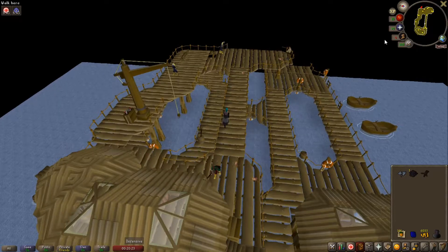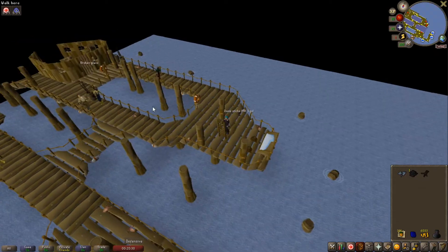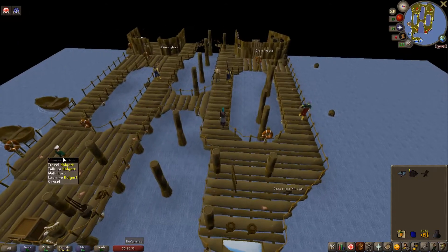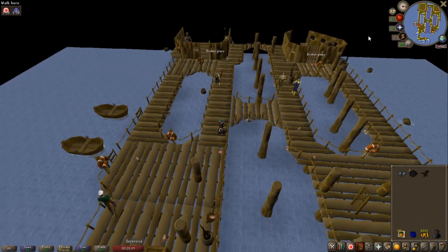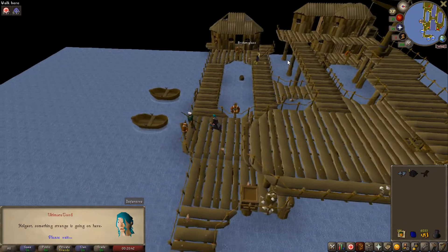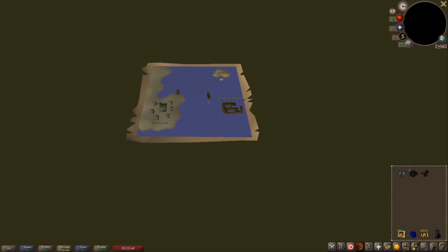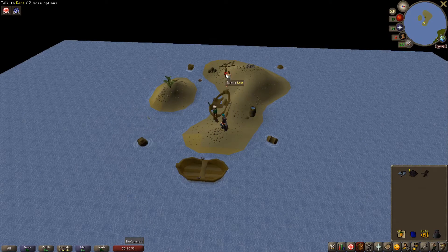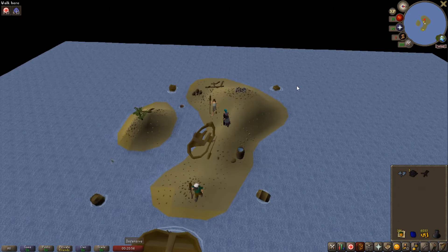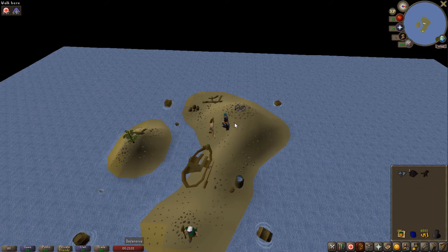Now we need to go talk to Holgarth again and get brought to the island where this kid's dad is. Run back down, climb down the ladder, talk to the man in green, right-click and press Travel. He will take you to the island where Kenneth's dad is stranded. Go talk to Kent — Kenneth's dad — hold down spacebar, and he will knock a sea slug off of your head.